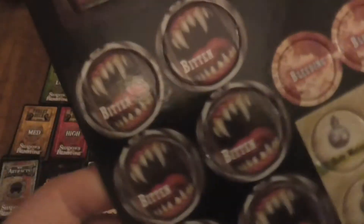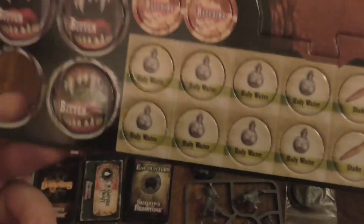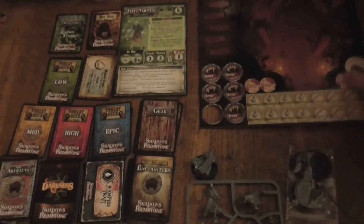Next thing I'm going to have a quick look at — oh, there's coffins! The lighting's not amazing here unfortunately. There are some coffins, there are some tokens for Bitten — one just came flying out. The other side says Vampire Hero. There's Holy Water and Stakes — I will be showing you the rules for them. There are also Bleeding tokens and the Vampire Lord.